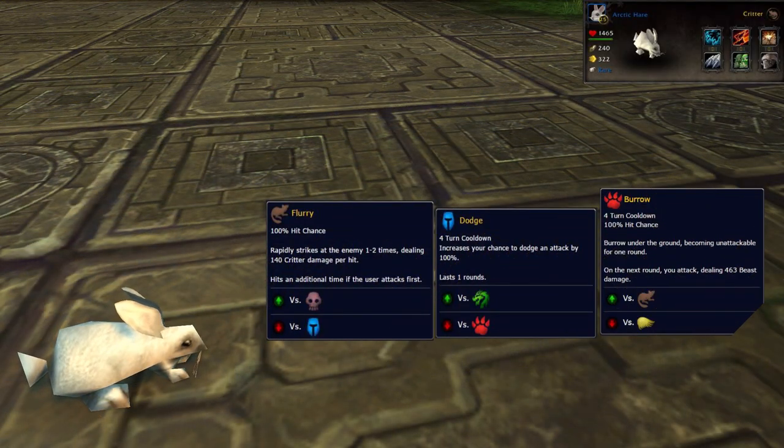In the second slot I have an Arctic Hare with Flurry, Dodge and Burrow. You could use any rabbit pet with the same moves as long as the speed is over 281, which I think is all of them.